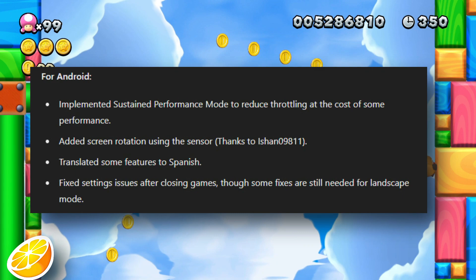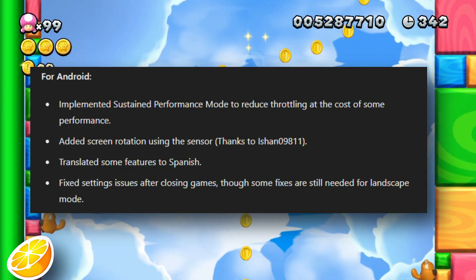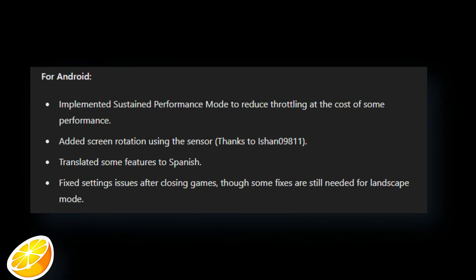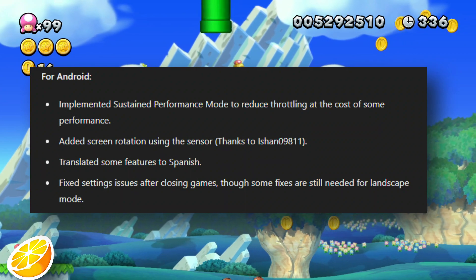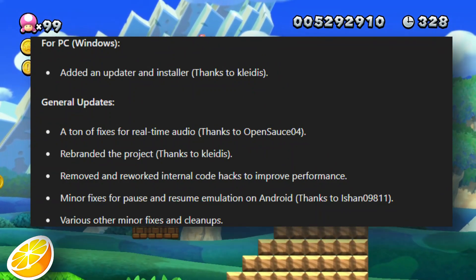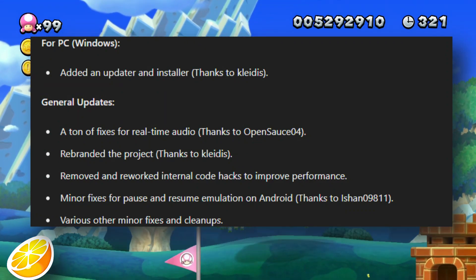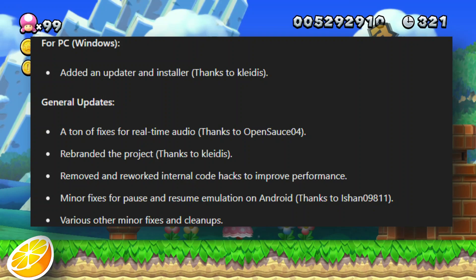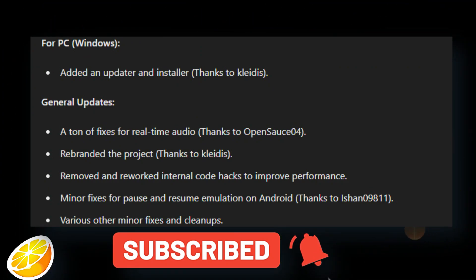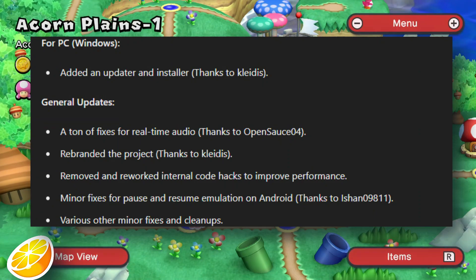For Android: implemented sustained performance mode to reduce throttling at the cost of some performance. Added screen rotation using the sensor, thanks to Ishan Euro 9811. Translated some features to Spanish. Fixed settings issues after closing games, though some fixes are still needed for landscape mode. For PC (Windows): added an updater and installer, thanks to Clytus. General updates include a ton of fixes for real-time audio, thanks to OpenSauce 4. The project was rebranded, thanks to Clytus. Removed and reworked internal code hacks to improve performance. Minor fixes for pause and resume emulation on Android, thanks to Ishan 09811. Various other minor fixes and cleanups.